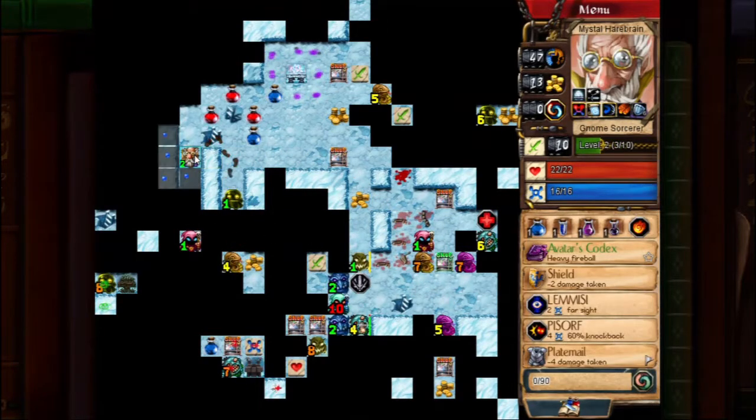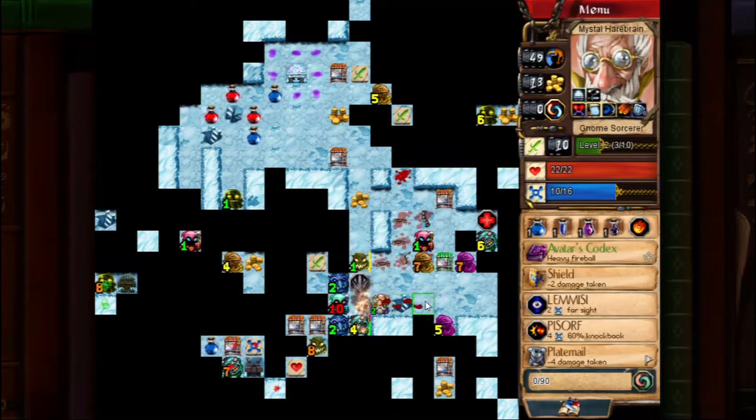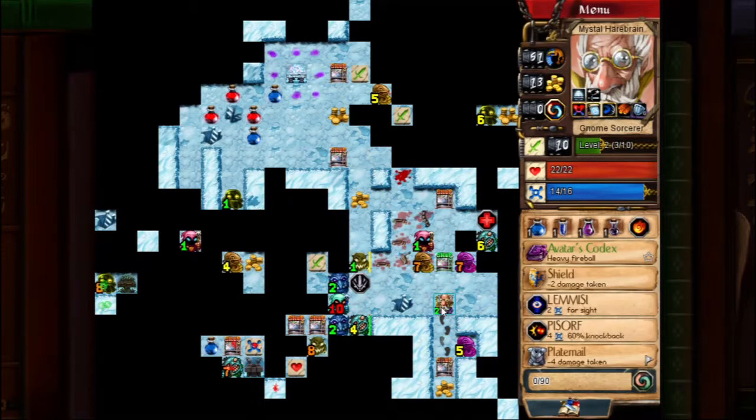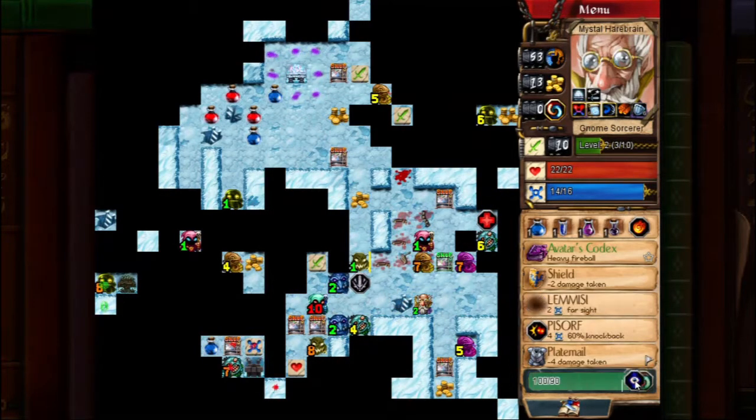I'm starting Mystera, because going down to five mana for Fireball is just so good. I haven't been commenting too much on what's going on so far — it's been a fairly normal exploration phase, wandering around, getting XP and stuff, casting spells just to make Mystera happy. I did find a Lemesee earlier, and I was very happy when I used it and saw Earth Mother.